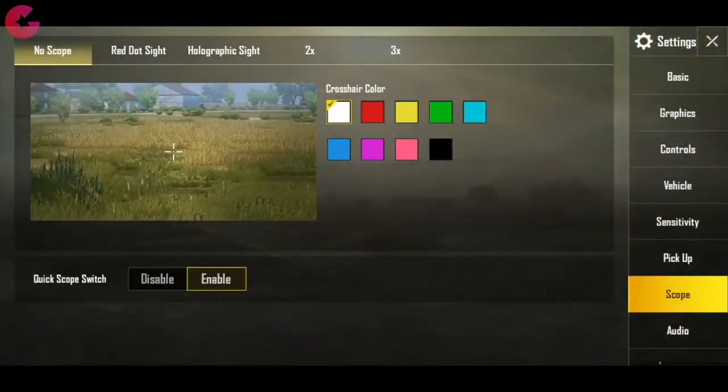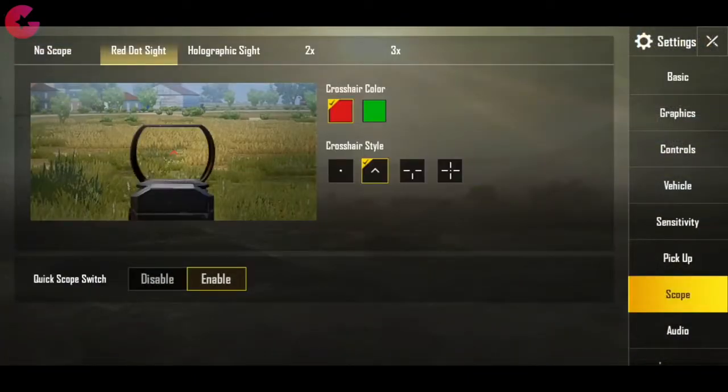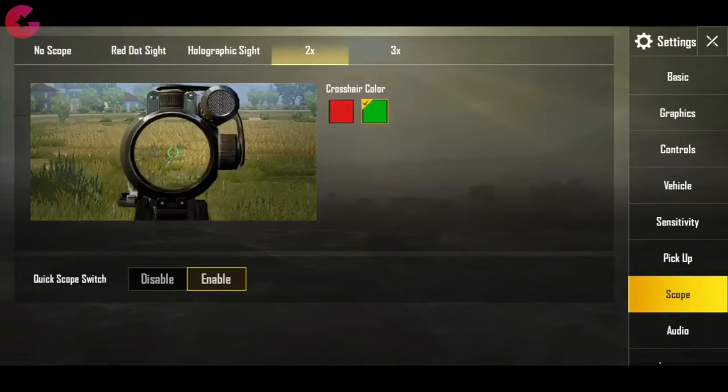The scope interface also got some updates — now you can change the color of the crosshair. You have different options in the settings in terms of colors for each type of scope. Also, the quick scope option has been moved to the new menu.